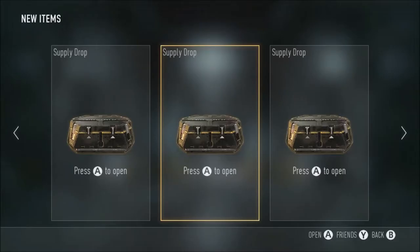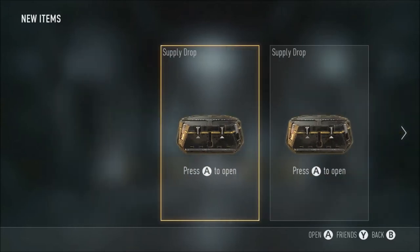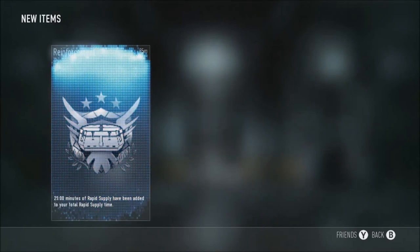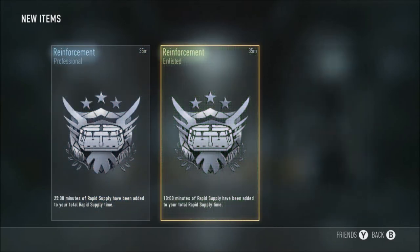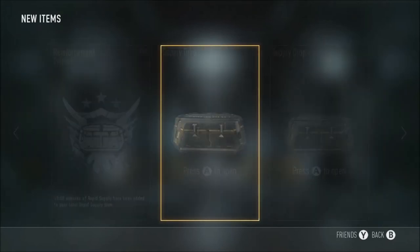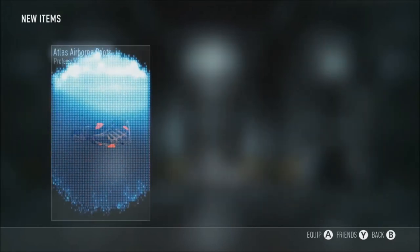I'll be back when I have like ten. Alright guys, back with another three supply drops. We've done six so far, so this will be the ninth. I might get one more, might get three more — I don't even know. Let's see what we get. Reinforcement enlisted, rapid supply — we've got two of them as well, so that's 35 minutes. You know what? Three more supply drops, let's go, just because of that.